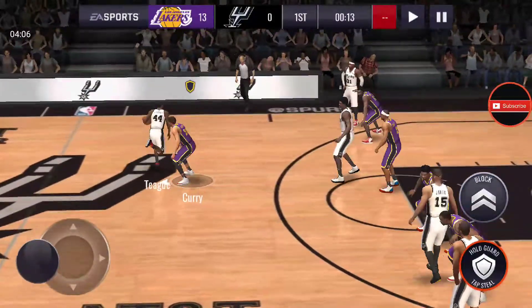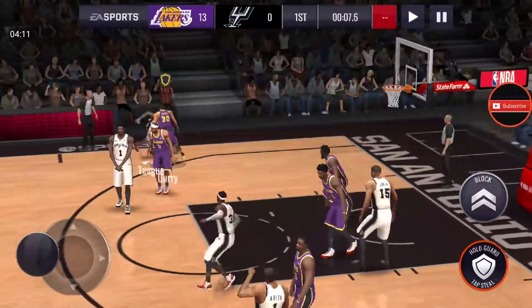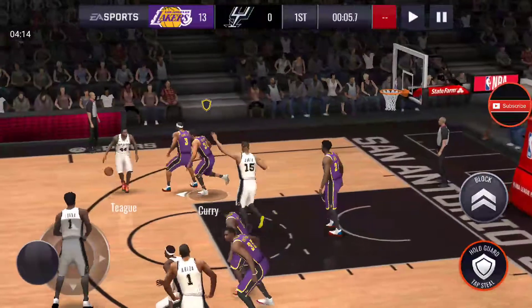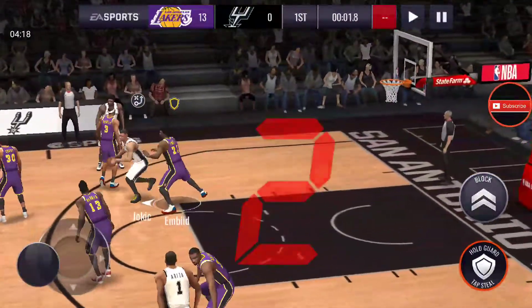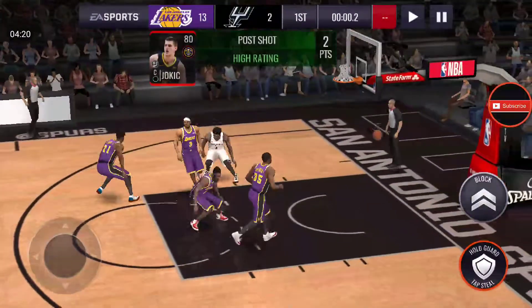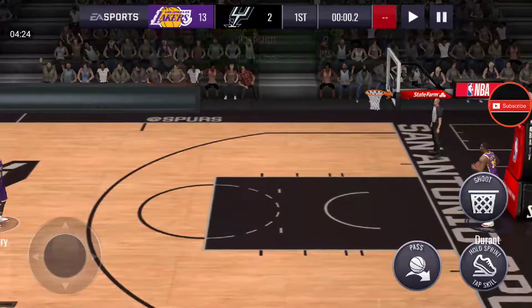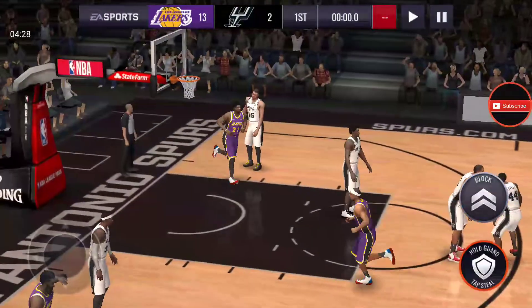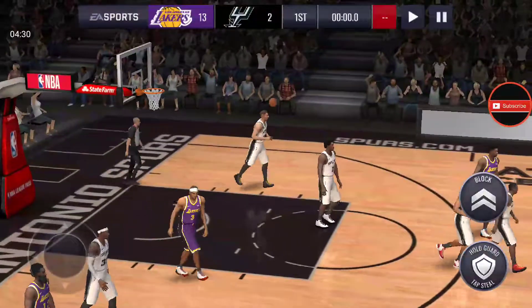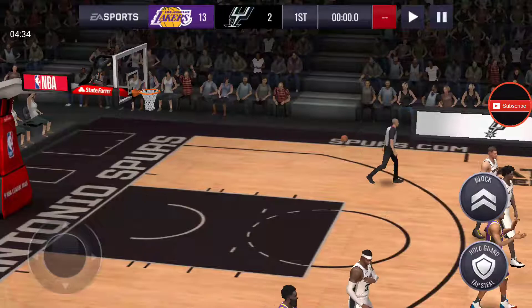James Harden — the first elite card in my team. And now I'm trying to get Kawhi Leonard. He made it but you got less than a second. Alright break there, 13-2. 13-2.